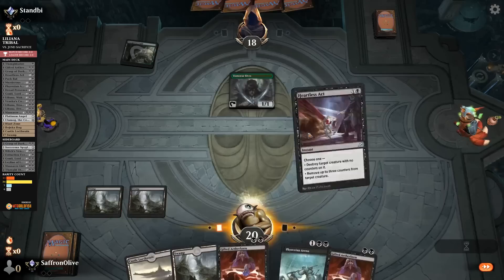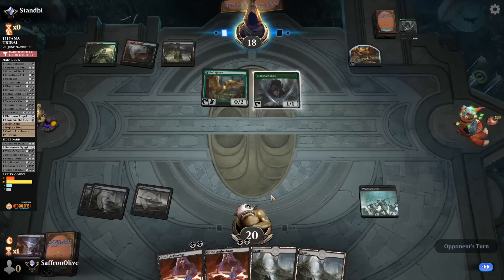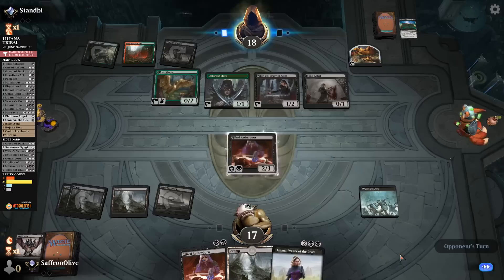No Lilianas, but this hand's fine — we got a blocker, a removal spell, and some card draw to find our Lilianas. Opponent mulliganing into oblivion. Overrun Tomb, Llanowar Elves — we Act the Elf. Opponent: Gilded Goose. Opponent's on a sacrifice deck by the looks. Castle Locthwain, Phyrexian Arena, go. Definitely concerned about Bolas's Citadel — that would be a problem coming down next turn. And there's a Priest.